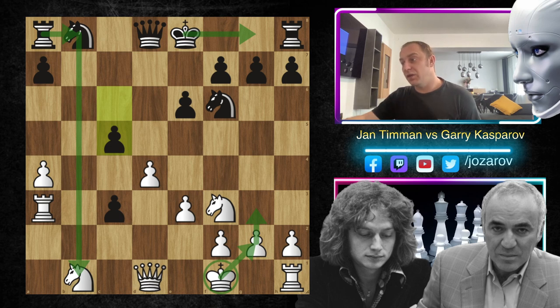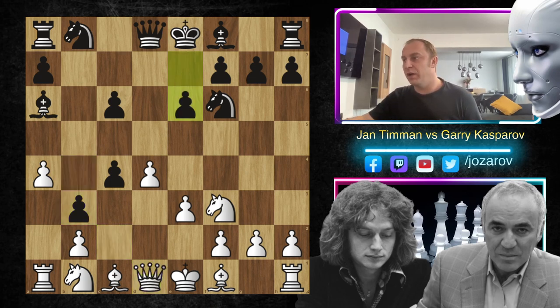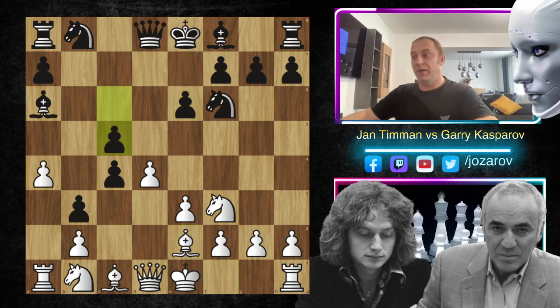That's why queen to c2 was played - white is trying to capture the pawn on c4 in a different way. But again Kasparov is not allowing Jan Timman to breathe. He plays now the move b3. After queen to d1 and now e6, we have bishop to e2, now c5. c5 is a great move here, because although black's king is also in the center, the c5 move opens the position.